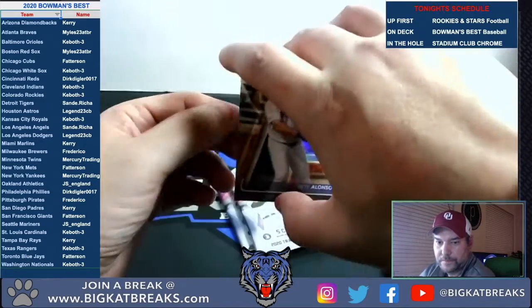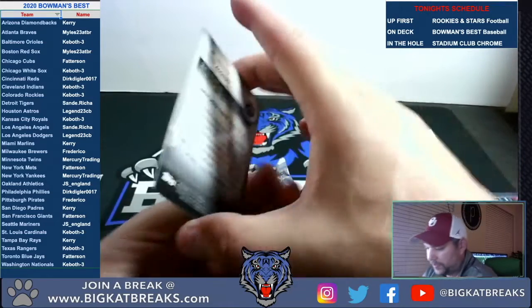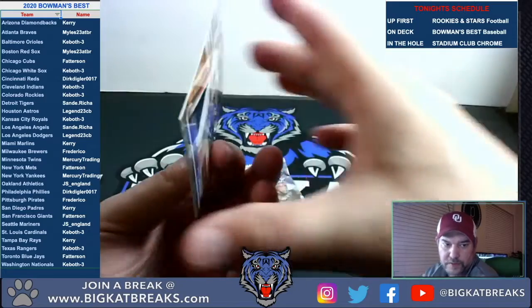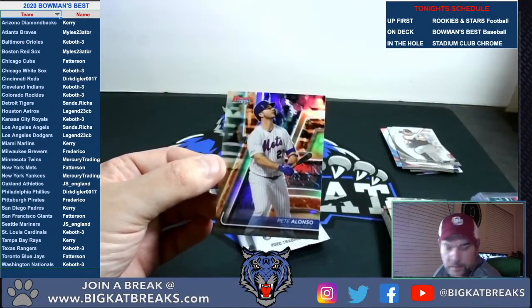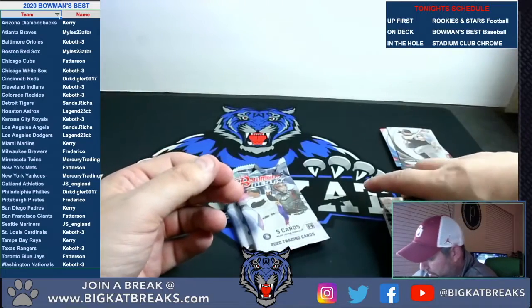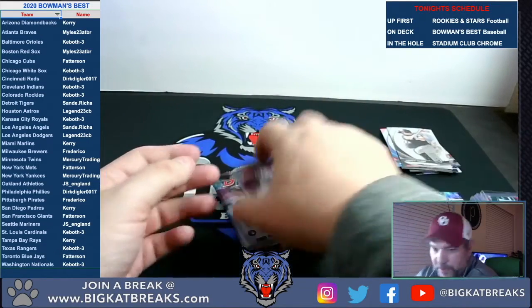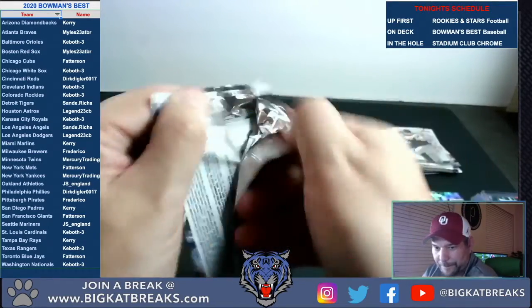And to end the pack, Pete Alonzo refractor — not a bad card for the Mets, Patterson, there you go. I'm sorry — I think I told Patterson the Gavin Lux was coming to you, that's actually going to Legend. Got mixed up — my bad.